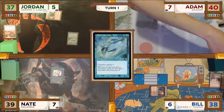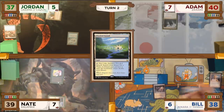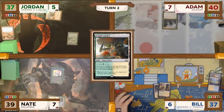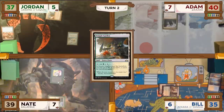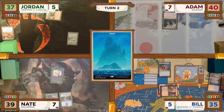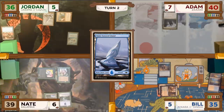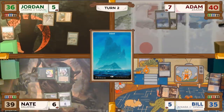Adam draws, plays a Command Tower, and not wanting to feed the fish, gives the turn to Bill. Bill untaps, plays a Flooded Strand, cracks it to search up a Temple Garden entering untapped, then taps two mana to cast an Okame Adversary, reduced by two due to Nate's Llanowar Elves. Nate plays an Island and casts a Fyndhorn Elves. Jordan pays one mana to keep Remora around in his upkeep. Adam draws, plays an Island, and again decides to pass, not wanting to feed the fish.